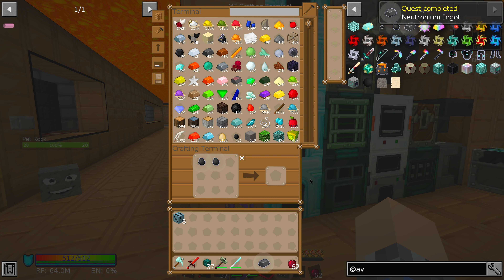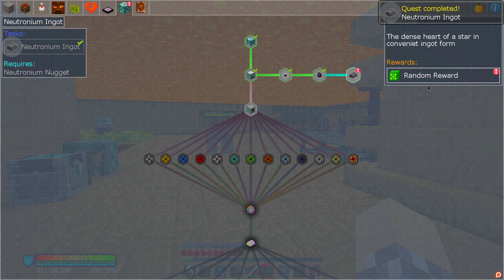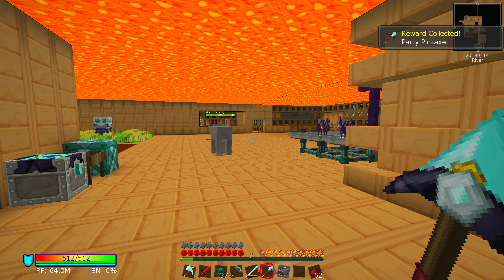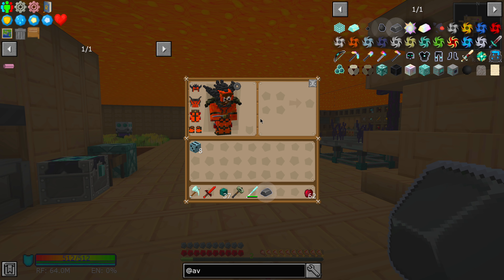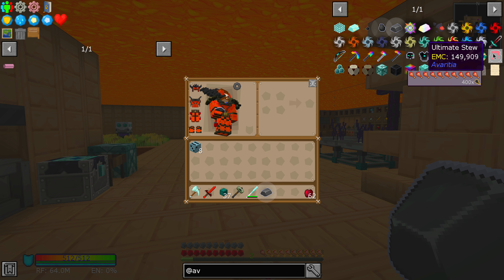Look at that — we got our first ingot here, our first Neutronium ingot. And as far as quests go, that'll give us a party pickaxe. Okay then, away you go. That would be great under some circumstances, but it's not really beneficial to us right now. It was really cool earlier on for sure.